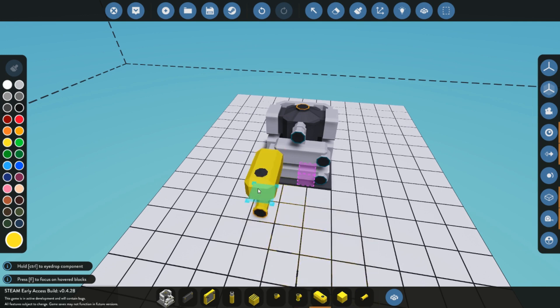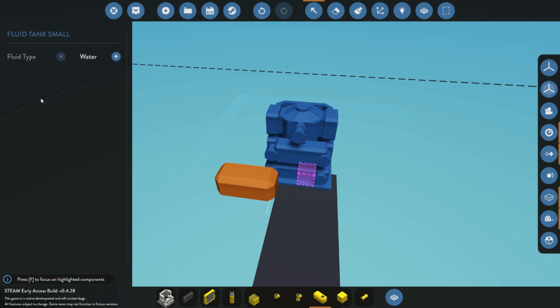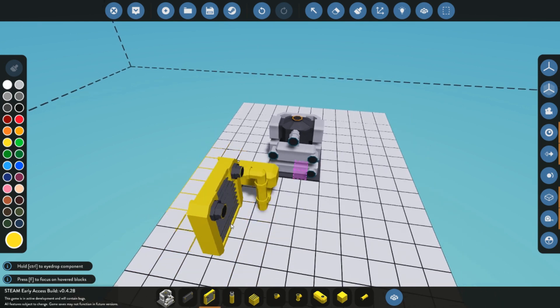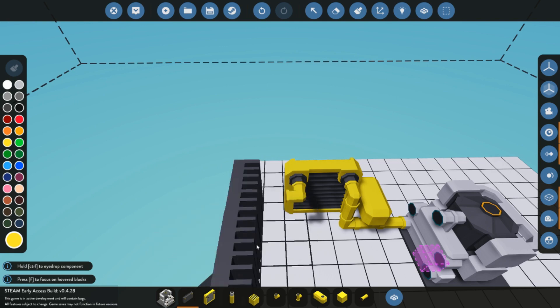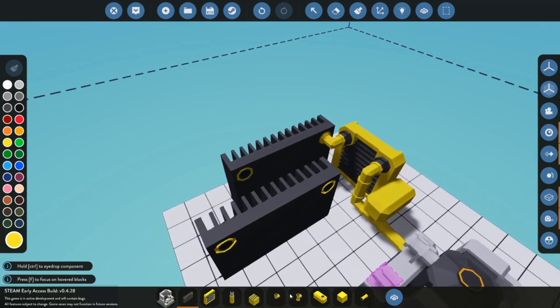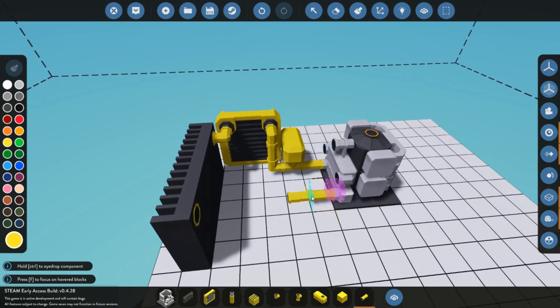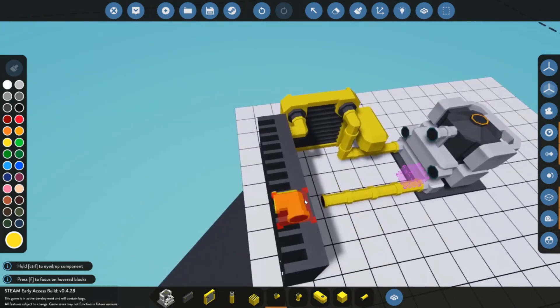We're going to put a small fluid tank on there facing down, then select it and set the fluid type to water so we have water running through our cooling system. You can run cooling systems without water but it runs hotter, so I do suggest putting in water. Next we get a radiator out and connect it up. In my system I usually also put a heat sink — you don't have to, but it will help keep temperatures down.